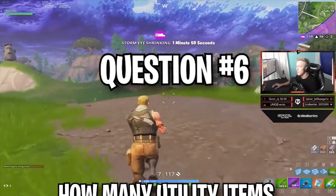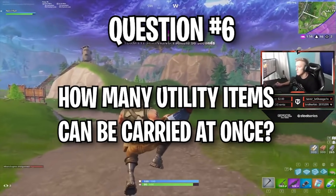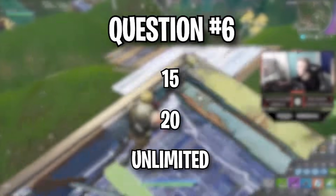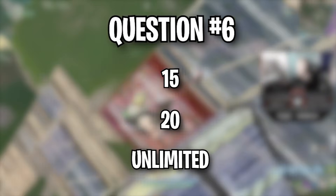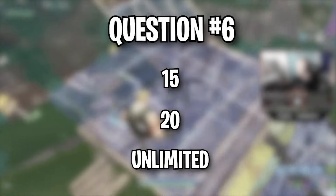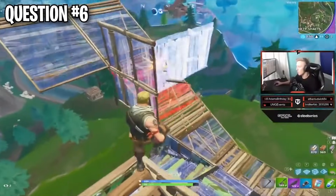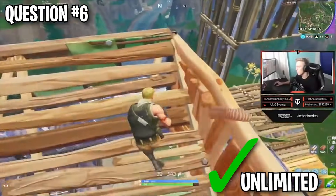Question number six: How many utility items like bounce pads, launch pads, and traps can be carried at once? 15, 20, or unlimited? The answer is there is no limit to the number of utilities that can be carried at one time.